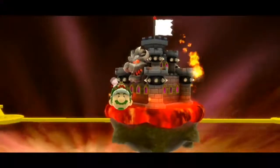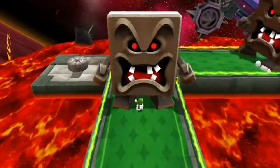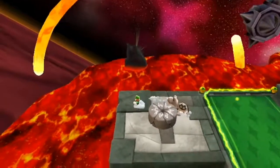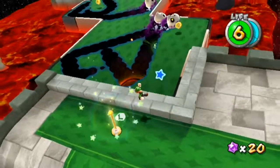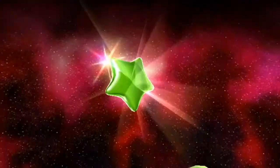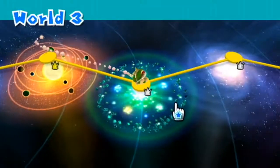Now to Bowser's Lava Layer to finish off World 2. Star number one: go to this area with the whomps, ignore them, go to this platform and long jump over to the rock and you'll collect the star on the other side. Star number two: once you get to this section with the matter mouths, jump into the void and collect the star. Galaxy complete and world complete.